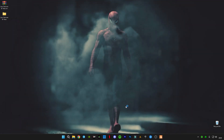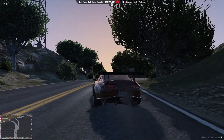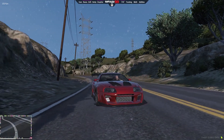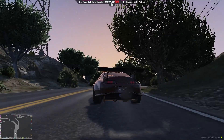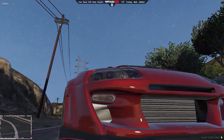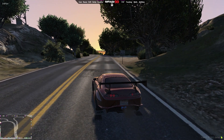Now launch FiveM and connect to the server you want to play. Outside the city, you can check the FPS on the top-left — it's getting pretty much 150 FPS. I'm going to drive around and show you that this graphics pack has low textures and fewer trees which boosts your FPS. The sky looks beautiful in the morning and at night with a clear starry sky, giving you a better gaming experience.